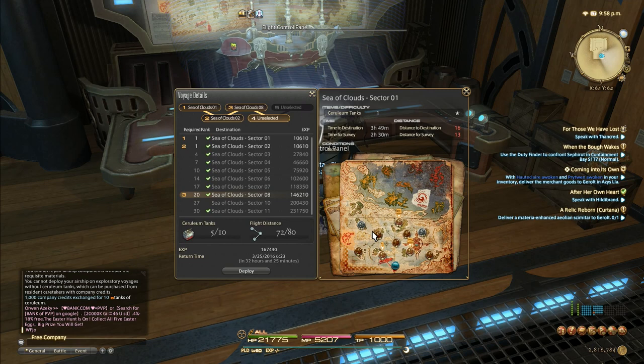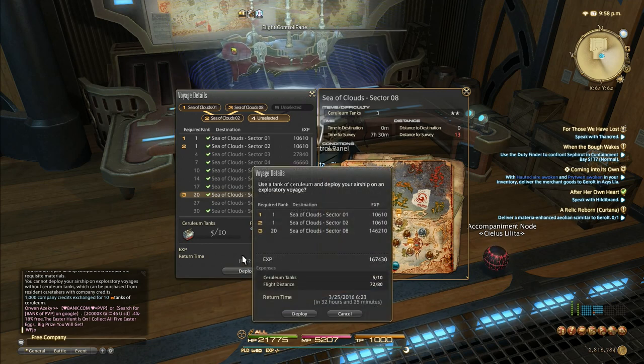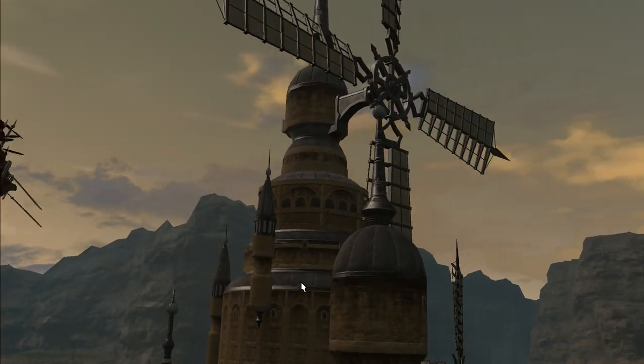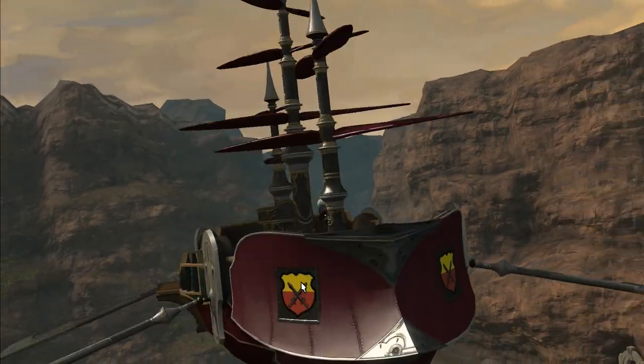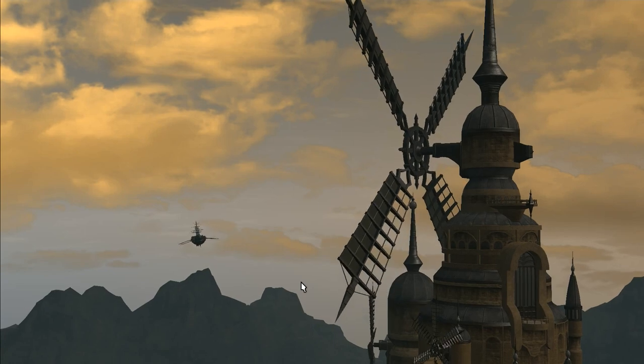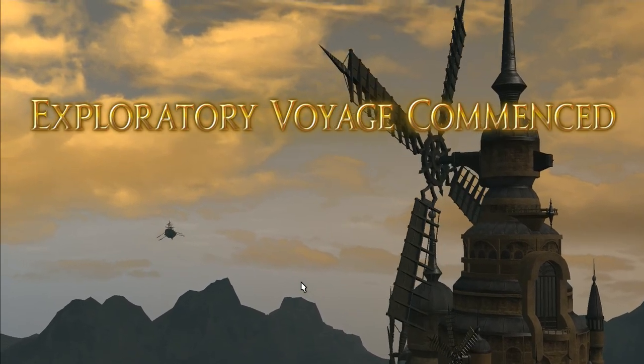Typically your airship trips are going to be about 4 to almost 7 hours total just for one area, and they get longer as you go on. If you get better parts it can reduce the time. I'm going to go ahead and deploy it - we can watch as our airship takes off into the wild blue yonder. Not everybody gets to see this cutscene because not everybody in a free company can manage the airship - it's all dependent upon your free company leader setting permissions. Doing this as a one man job is not easy, but some people do it. There are some free companies that are just a couple guys who want airship stuff - quote unquote free, because you still have to pay for the ceruleum tanks, materials, etc.